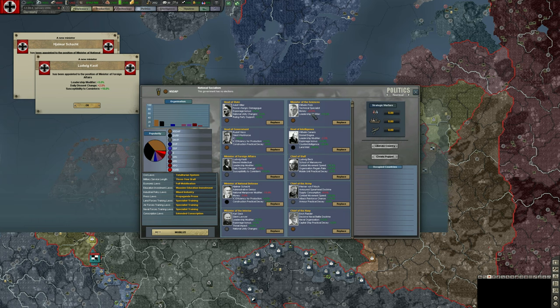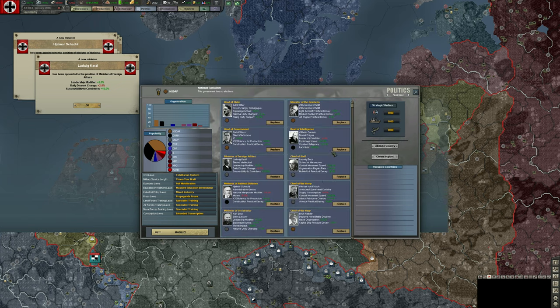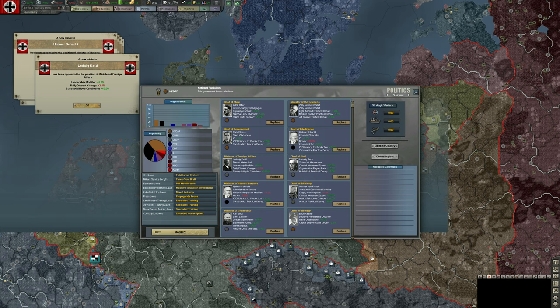For Minister of Science, we're getting a leadership benefit but the current pick reduces our money supply by 25%. William Messerschmidt gives us aircraft practical decay reduction — 5% less decay for light aircraft per month — but we lose the leadership modifier. Another option gives research efficiency but still costs money and rare materials. I'm going to go with William Messerschmidt. For Head of Intelligence, we can actually have Hallmar in two jobs — we get 2 IC efficiency production and industrial intel while losing money, and I think that's worth it.